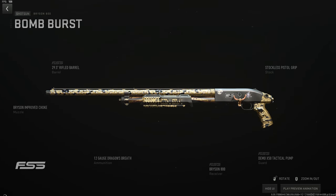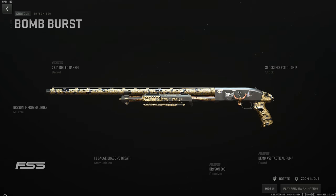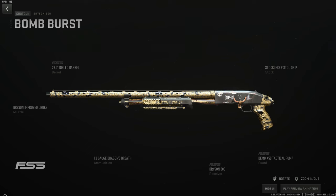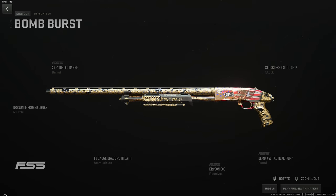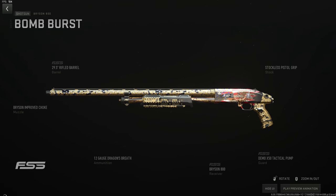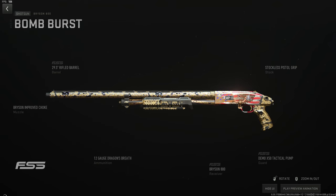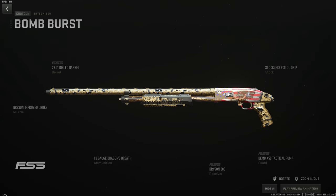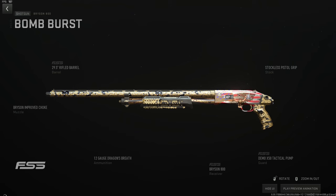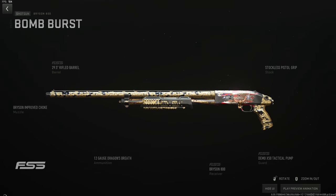Moving to shotguns — there's really only one good build for each. The Bryson 800: use the Bryson Improved Choke — suppressors ruin your range, the choke brings pellets together and gives range — the 29.5-inch barrel for maximum range giving you 6 shots, the stockless pistol grip, the X50 Tactical Pump for the fastest possible rechambering, and Dragon's Breath rounds. This is a one-pump within about 6 meters and a two-tap to 17 meters — a high-stakes fun gun.